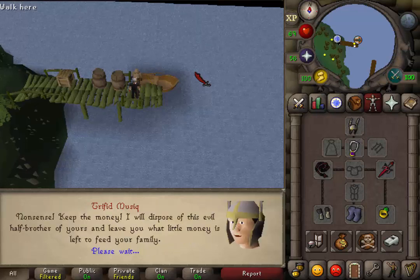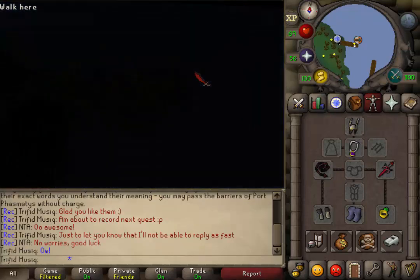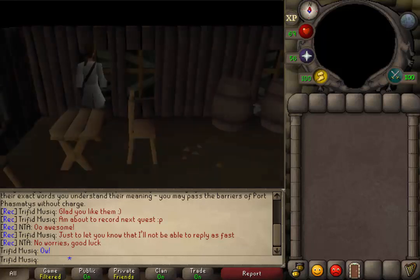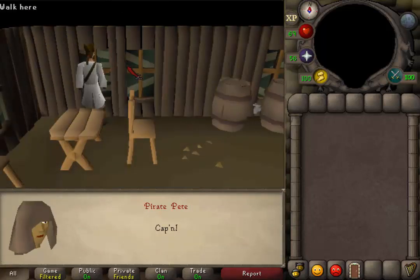Select the first option again: 'Nonsense, keep the money.' He will then knock you on the head and this will trigger a cutscene. After the cutscene is over, we will be talking to Captain Braindeath.